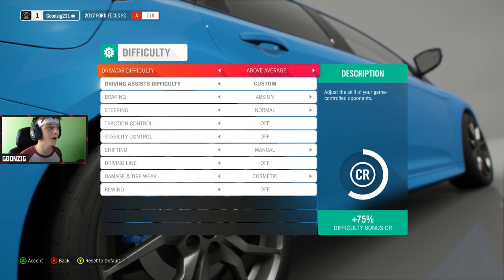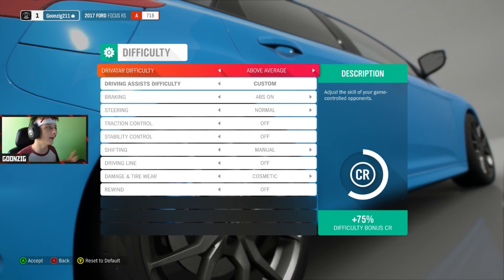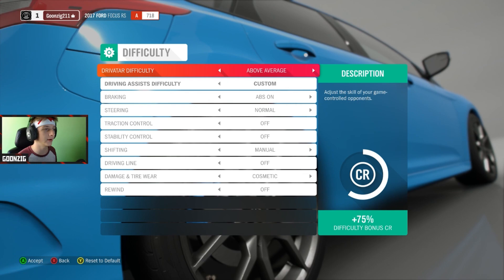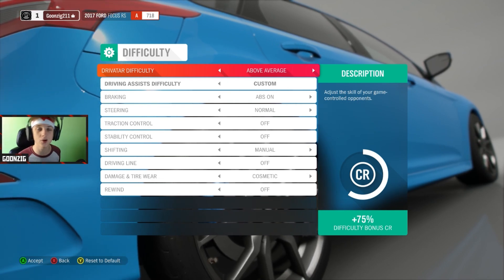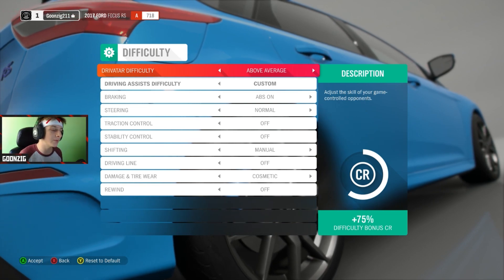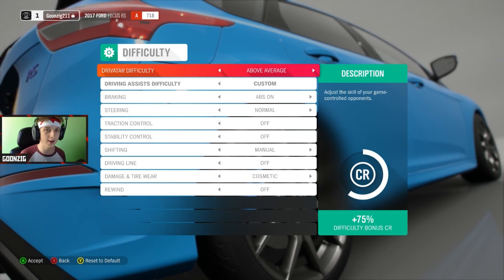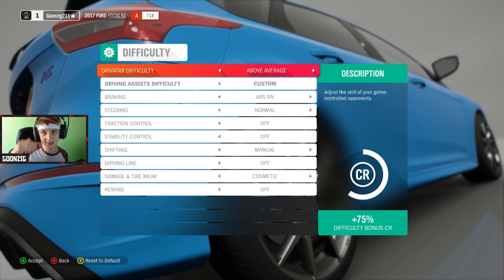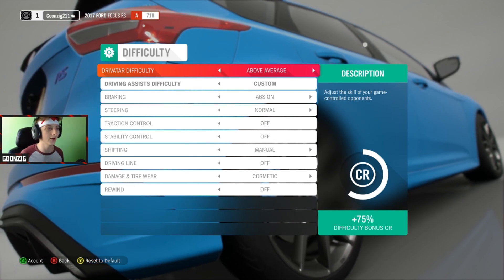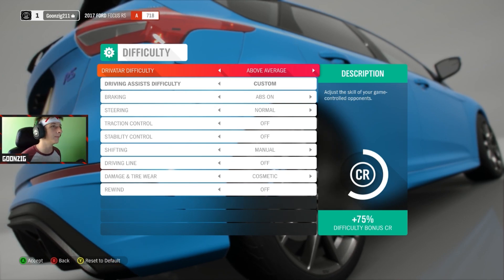We're starting with drivatar difficulty on above average. ABS is on, steering is normal, traction control and stability control are both off, shifting is manual, the driving line is off, damage and tire wear are cosmetic only, and rewind is off. A race is a race - we're not going to go back and redo a corner. How it plays out is how it plays out.